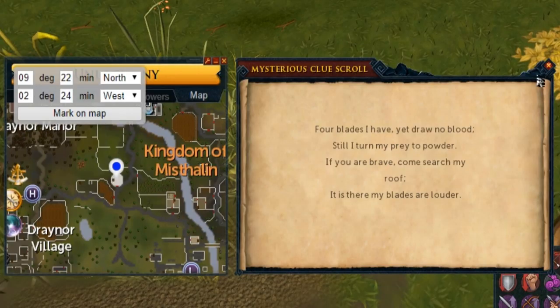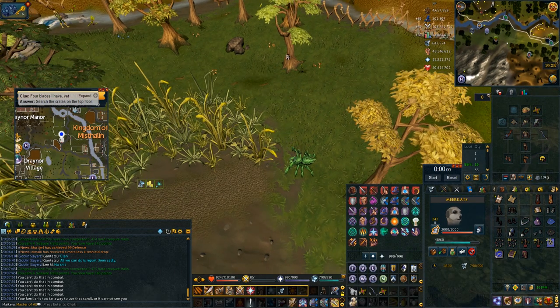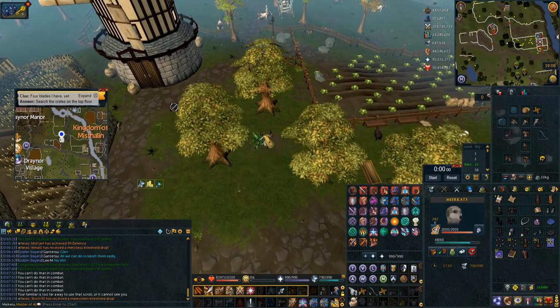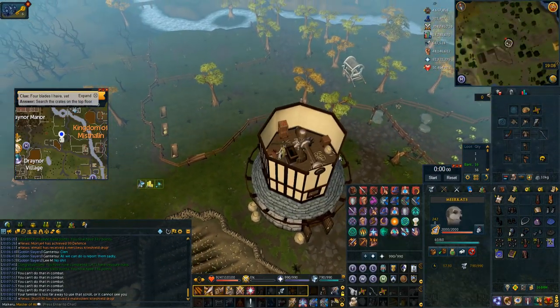This one takes a little bit longer to get to — it's the four blades clue, which is the Lumbridge Mill. You can either use the combat bracelet to the Champions Guild or you can teleport to Lumbridge. I personally teleport to Lumbridge as the bladed dives are easy from there. Once you get to the mill, you just open up the doors, right click the ladder, go straight to the top, and there are some boxes right there — search those and you'll be done.